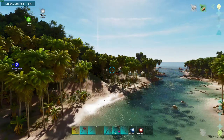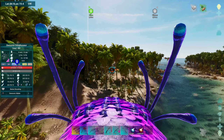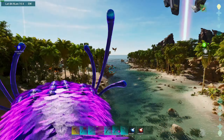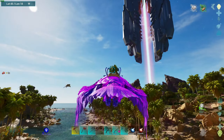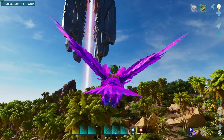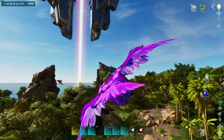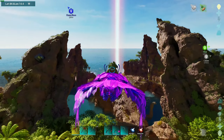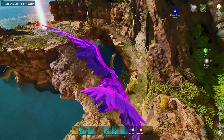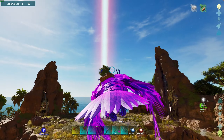There's another one of them stinky little things — 824. I'm gonna have to figure out a way to get those, because that's what's next on my list. I just gotta figure out how to do it by myself without losing a tame. Let's head back to base.